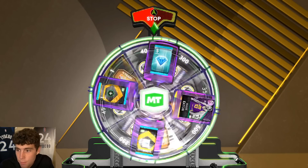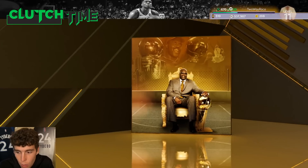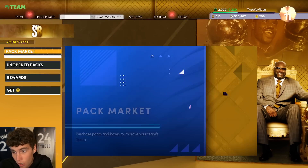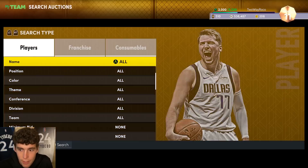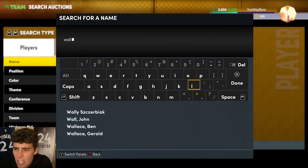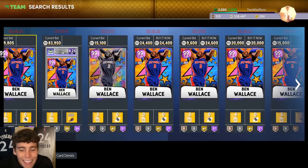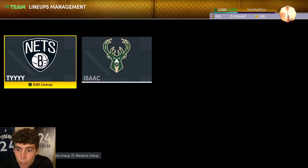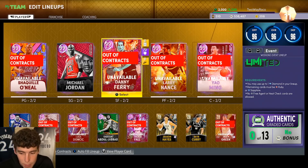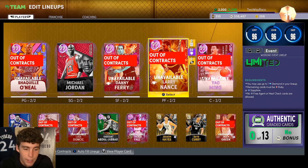We might have to explore this on the no money spent squad series. I'm not one to just gas a duo - I'll tell you the positives and negatives. The positive: this duo becomes absolutely elite in MyTeam. The negative: even with the duo, is Larry Nance better than Ben Wallace? I don't think so. Ben Wallace might be more expensive, but if I can't play Larry Nance over Big Ben it's tough to recommend. That said, if you already have Danny Ferry in your lineup and need a second power forward, Larry Nance is an incredible addition.